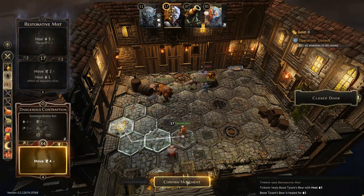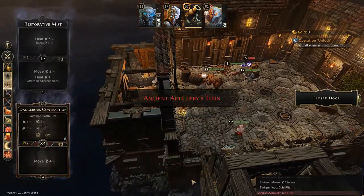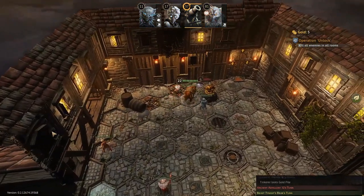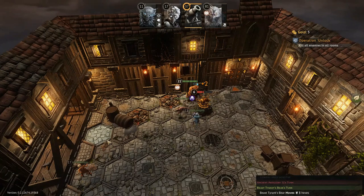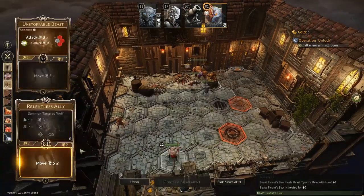Moving a little closer — we've already been stunned so don't really need Frozen Mind at this point, but we might as well activate it for the XP. The Tinkerer goes ahead and heals the bear and we collect some gold. Artillery does nothing. Bear goes in — that poison is going to help us kill this thing even faster. This thing is about to be dead, which is great.